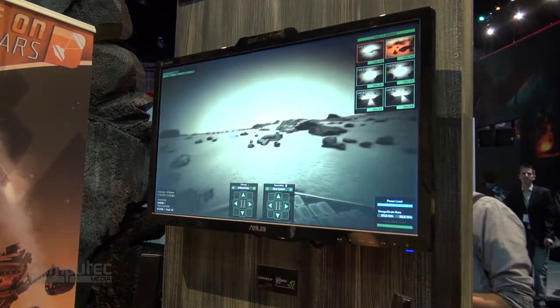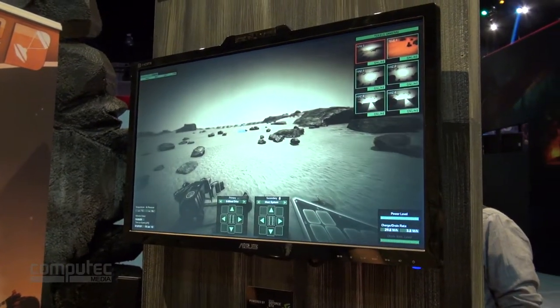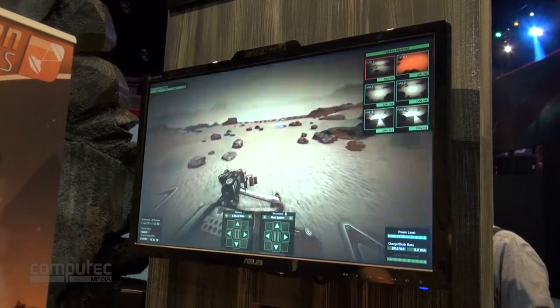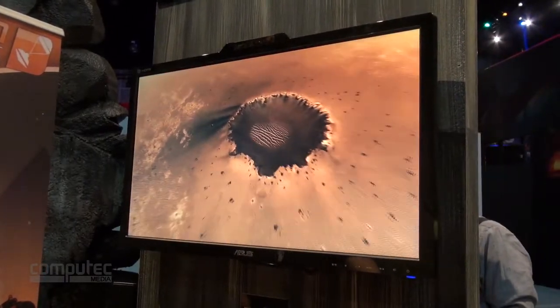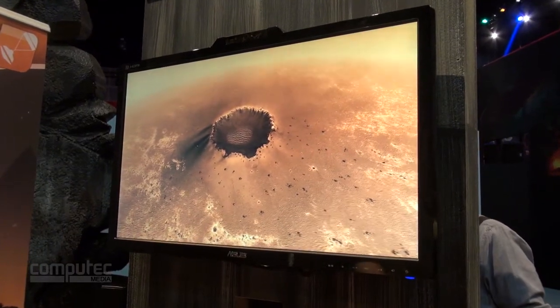Here we're on a location called Victoria Crater. All of our locations in Take On Mars are real locations. If I just jump outside of the rover and zoom away, you'll notice the terrain is all based on real satellite data. This is Victoria Crater, which Opportunity, the rover, visited back in 2004.